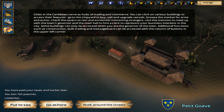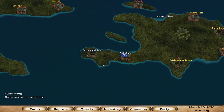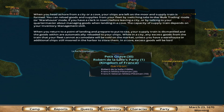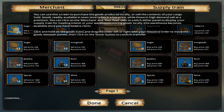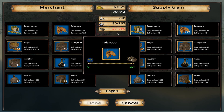You've paid harbour taxes and lost 165 piastres — I didn't mean to go in there. Let's go ashore. Cities in the Caribbean serve as hubs. Let's see what we can get here — let's just trade. Bulk trading, let's see what they've got. Sugar cane, buy price 96. Sugar, rum — not much though. They have a lot of tobacco though, we might want to get some. Let's get all our tobacco.